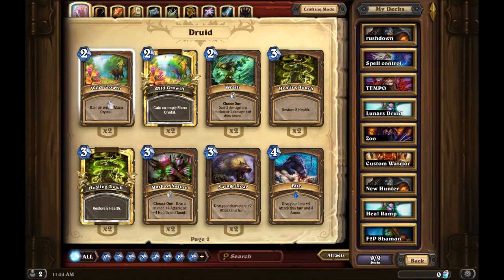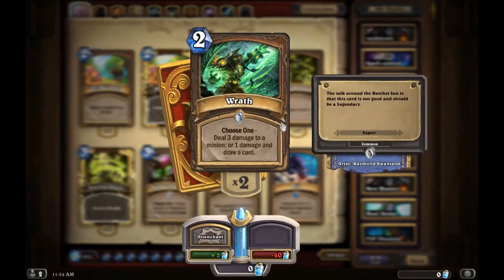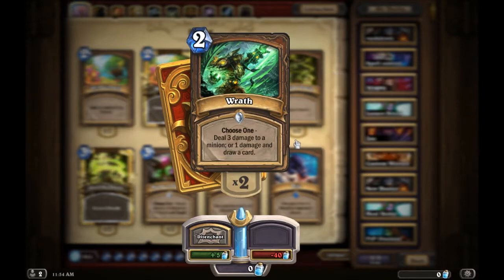Wild Growth is pretty good too. If you go turn two with the coin and Wild Growth, you'll have an extra mana than your opponent the whole game, which definitely gives you an advantage. Wrath is an amazing card — I see it in every druid deck I use, just because it's so versatile: deal three damage to a minion, or one damage and draw a card.